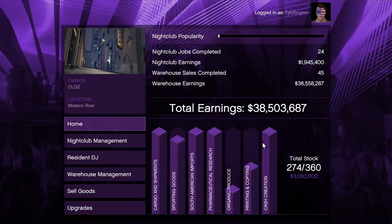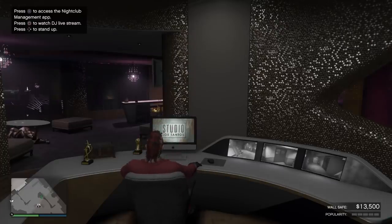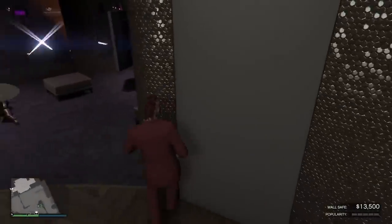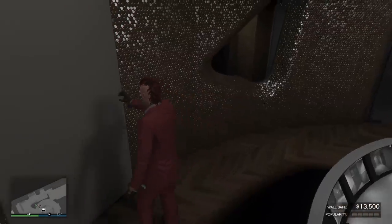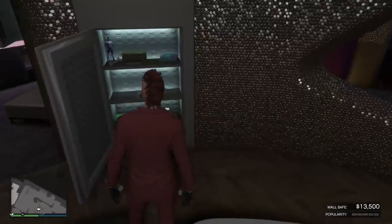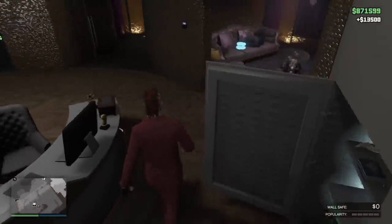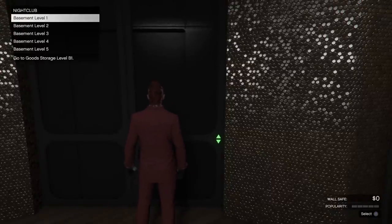You can make a tremendous amount of money with a nightclub. This is the first time I've seen the stock on double money — the wall safe is on double money a lot, and I think Rockstar should do nightclub stock double money more often. It takes about 60 hours to fully fill the stock, so it's not get-rich-quick. The wall safe gives $70,000 normally or $140,000 on double money.